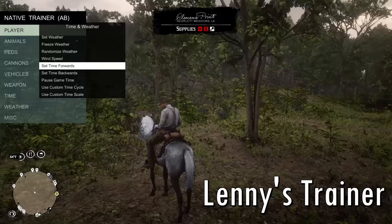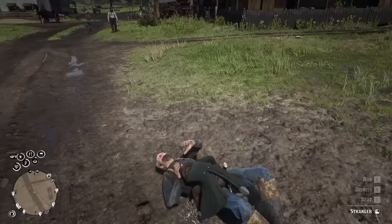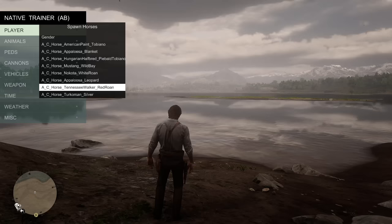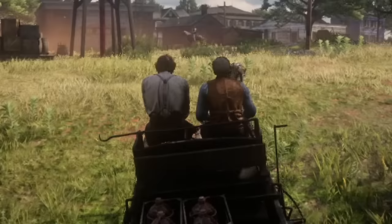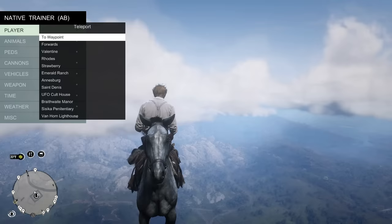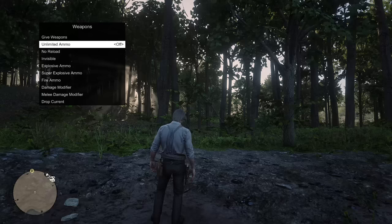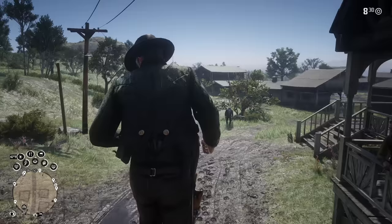Lenny's Simple Trainer gives you an in-game menu to apply cheats if you ever feel like creating some chaos. For example, you can upgrade your horse with the push of a button to make it faster, which definitely comes in handy. It also comes with some very useful teleportation skills. With choices like unlimited ammo, spawnable NPCs, and many more, this menu will certainly help you play outside of the box.